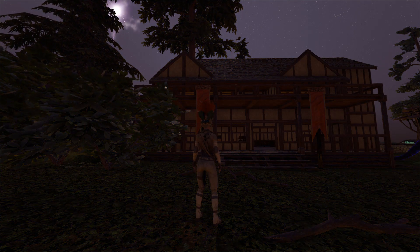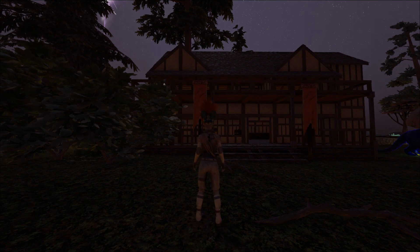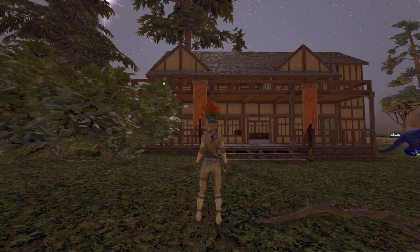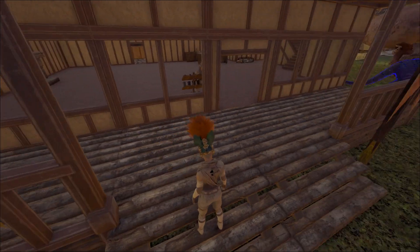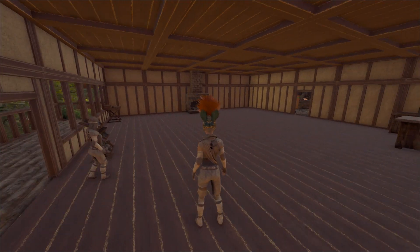So what we did was we built most of it with wood and then as we learned how to do stone, let's gamma up just a bit. As we learned how to do stone we replaced it. So we have a little bit of normal ARK wood here for the porch, but then you go in and there's a nice... take off your shoes.